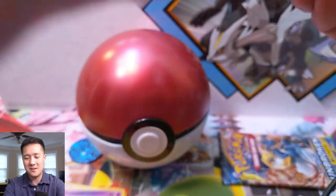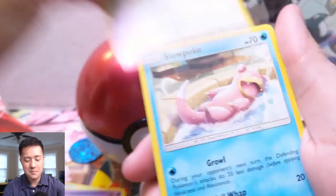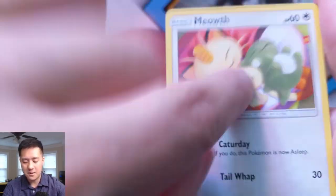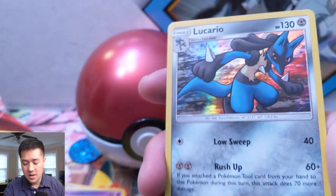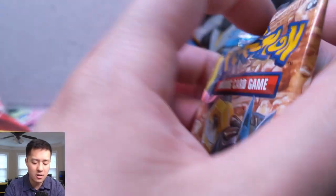Definitely hit that like button below to show your support and love for all these crazy pulls. This is amazing — I'm having the time of my life right now. If you're not already subscribed, hit that sub button — we do Pokemon videos essentially every single day, and we also mix in Magic: The Gathering and Yugioh. If you're interested in any of those games, you definitely need to be subscribed. We have Mewtwo with his plush, Larvitar — I would like a Larvitar plush, that thing is so cute — Grubbin, Meltan, and Lucario.